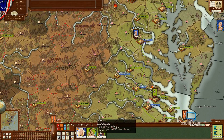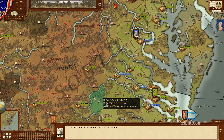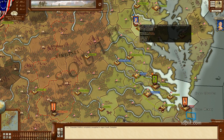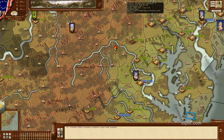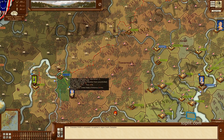Look at the cohesion on these units - their cohesion is really horrible. I guess it's because he's been trying to move for so long. I think it's been three or four turns that he's been marching over this wilderness just to get to Pittsburgh.